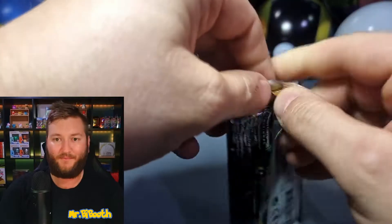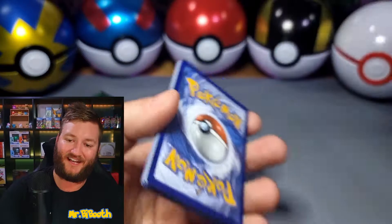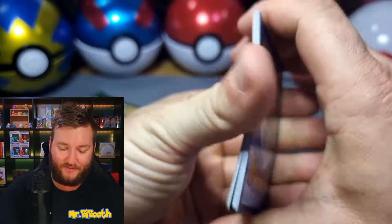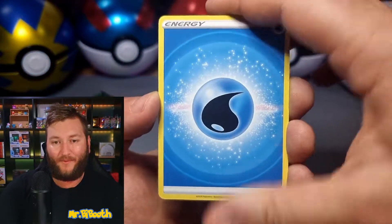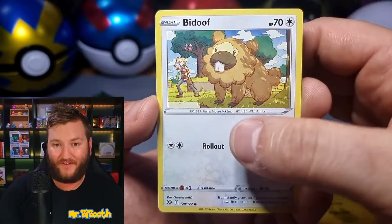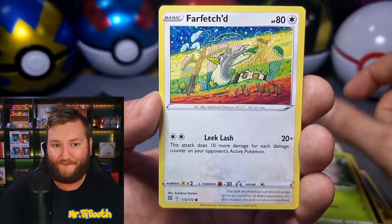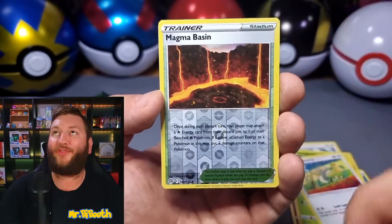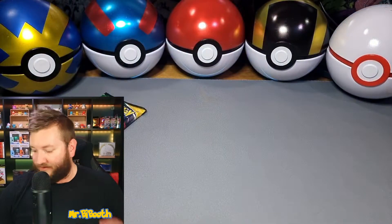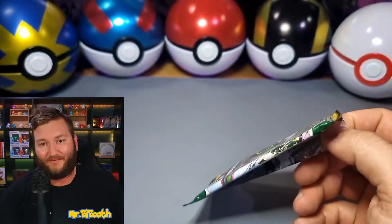Two packs to go — Brilliant Stars. We just need a lot of hits out of these. Code card for everyone again. Bidoof on the front — we'll get to you in a minute, Bidoof, you can come hang out with Daddy. Water Energy, Marnie's Pride, Team Yell's Cheer, Fracture, Bidoof, Clefairy, Grimer, Execute, Farfetch'd, Magma Basin Reverse — I thought that was a rare, my bad — and a Breloom Non-Holo. What is going on? I think I need to just go crack open a booster box and make sure we get some hits again. This is just getting ridiculous.